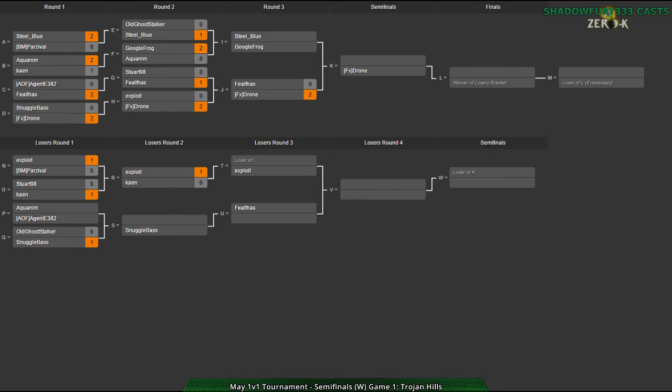Let's have a look. I'm curious to see what Steel Blue does - obviously he has to pick a map he's really comfortable with if he's gonna have any chance. If I'm in this situation, I'd be falling back on cheese of some sort and just hoping for a lucky win. He clearly wasn't able to keep up with Google Frog in the raider game, and wasn't able to use his mid game composition well enough to push through. So he's really gonna have to try and do something sneaky. Alternatively, he might just take his chances in the losers bracket.